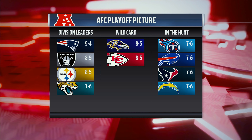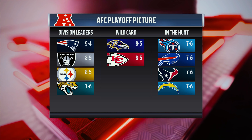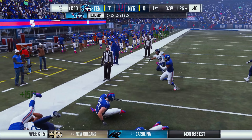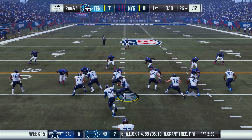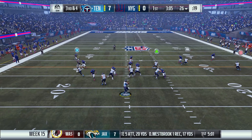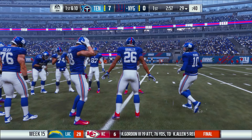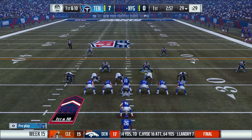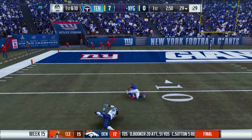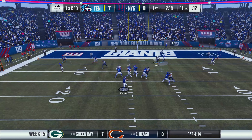Looking at the playoff picture — we're on the outside looking in. The Ravens and Chiefs hold wild card spots with the same record as Jacksonville. Henry gets a gain of six, but a play-action gets hit and falls incomplete, and Rashad Matthews can't hold on on third down — we punt again. Manning then finds Odell deep down the field, taking it to the 11-yard line. Just like that, Odell is making his presence known.